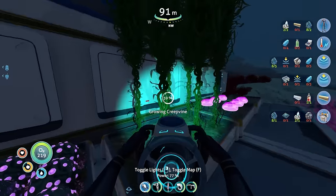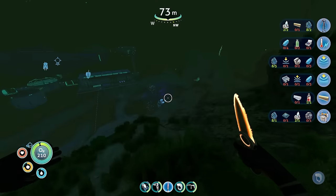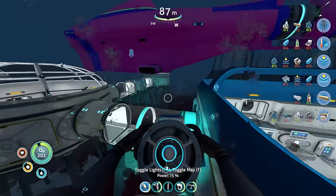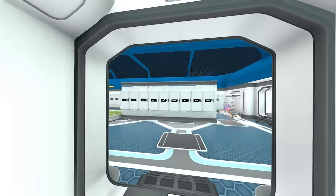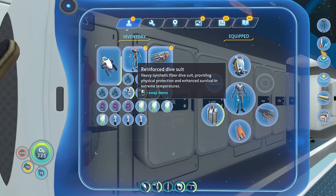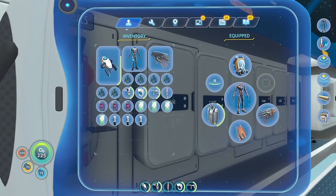My creepvines aren't grown yet, so let's go get some of the wild ones. Stab that a couple of times, and what I want to do is get all those other materials for the recipes with kyanite in them, so that when I'm down there I can make those components on the cyclops and not have to come all the way back. Let's make a fiber mesh, then synthetic fiber, and then the reinforced dive suit. There we go. Let's equip that.